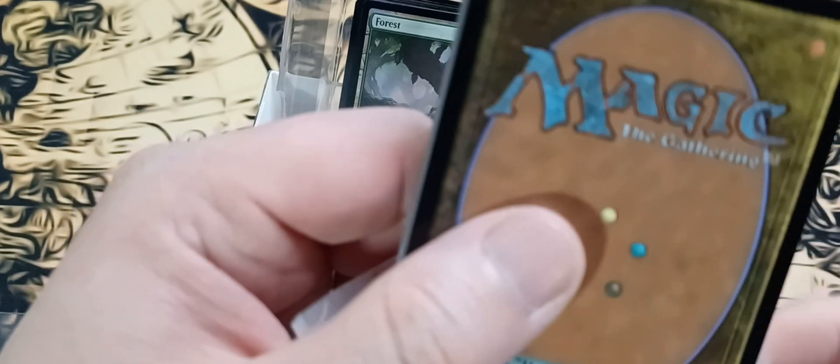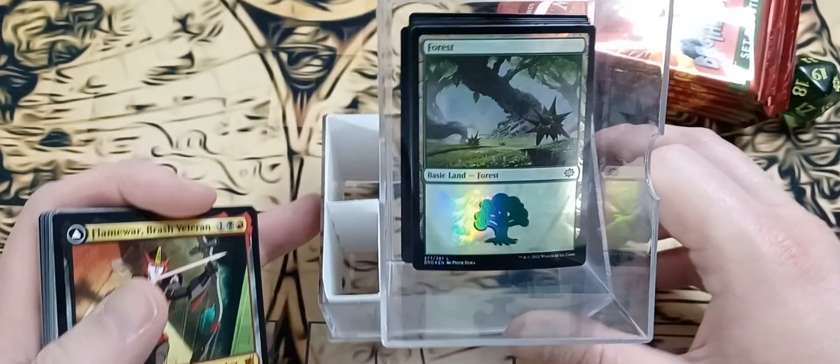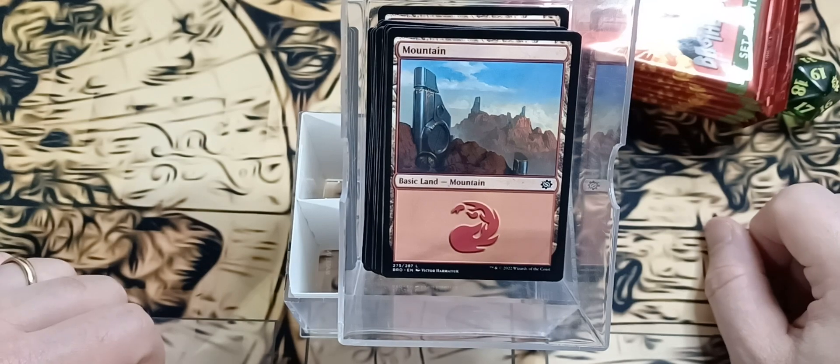And here is this other package with what looks like a Transformers card. I'm not the biggest fan of Transformers, so not kind of my thing — I'm not going to build a Transformers deck. We got Flame War, Brash Veteran, and a bunch of regular lands that are not Pringle chips. So with that, let's pop open the Brothers War packs.